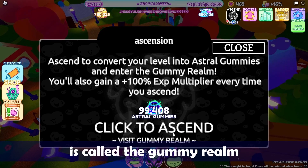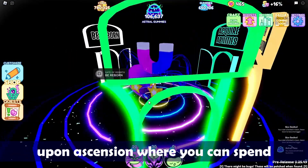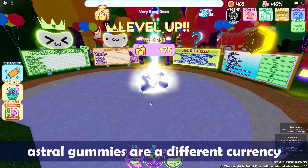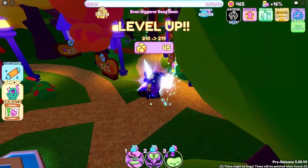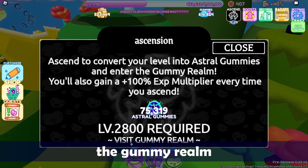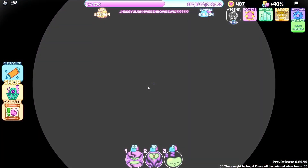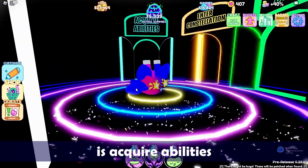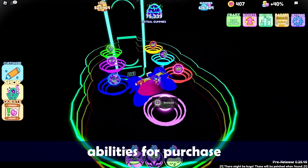The area you reach when ascending is called the Gummy Realm. Doors will be available to you upon ascension where you can spend any astral gummies you have saved. Astral gummies are a different currency than regular gummies, and you can only use them in the Gummy Realm. It's also important to know that you do not have to ascend to reach the Gummy Realm — when clicking the ascend button, you can choose 'Visit Gummy Realm' to access that area. The first door is Acquire Abilities, where you can find abilities for purchase.